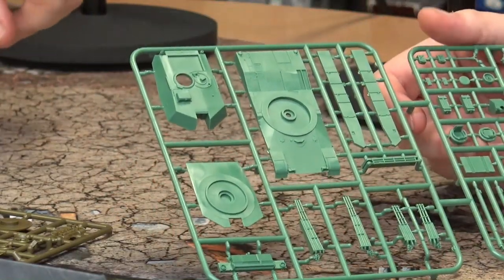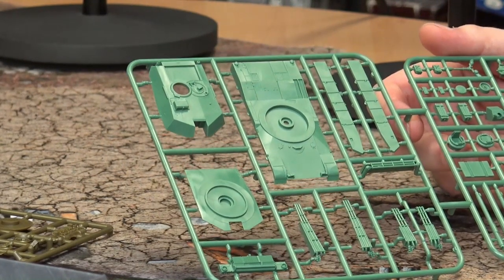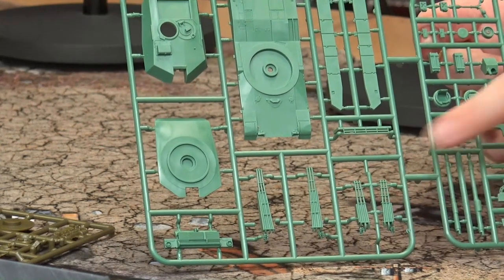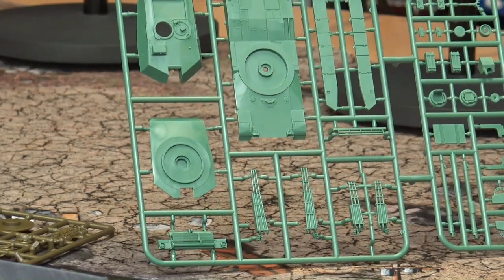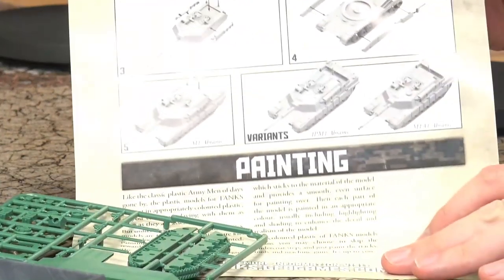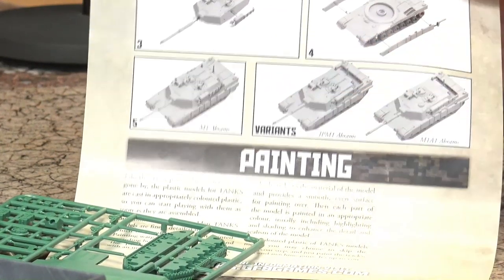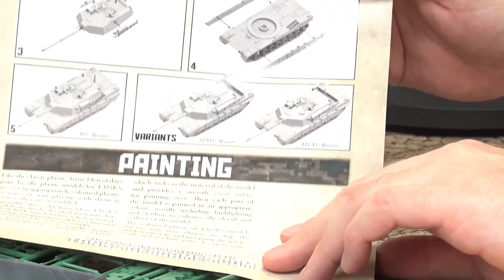If it's the M1A1 or the M1IP — the IP had the bustles on it. Looking at the assembly instructions, you can see the two different lengths of caging that go around the turret. The shorter one is for the IP. The three variants shown at the bottom are: the standard M1, the M1 IP (Initial Production), and the M1A1, which has the longer bustle at the back.